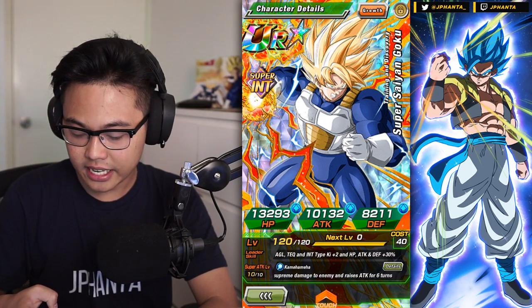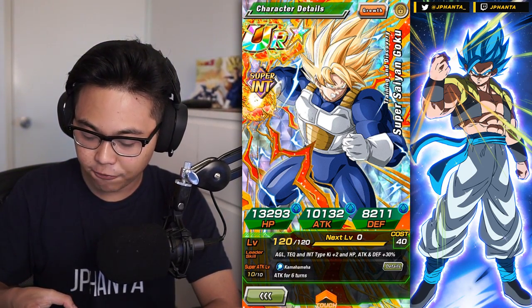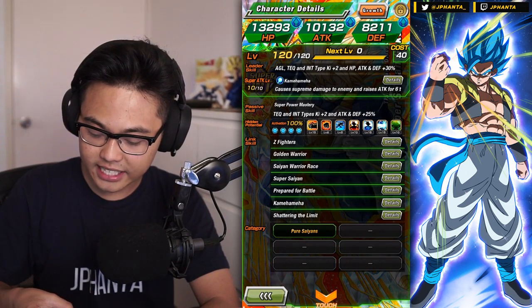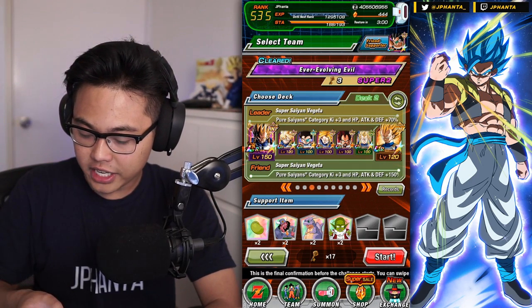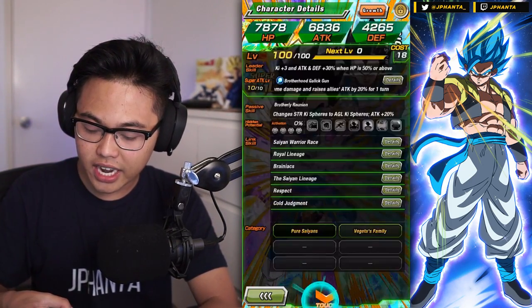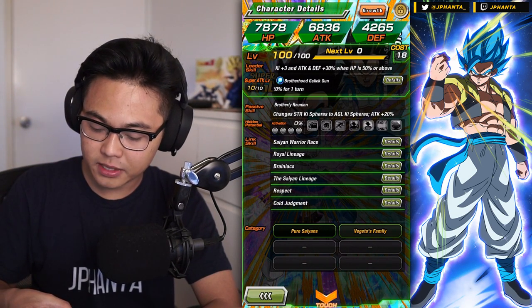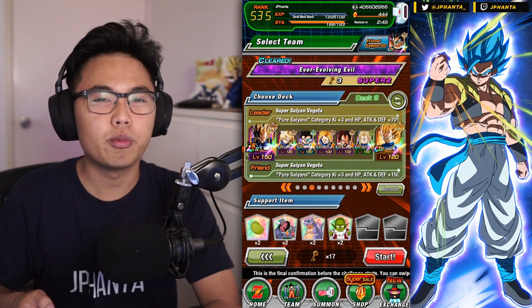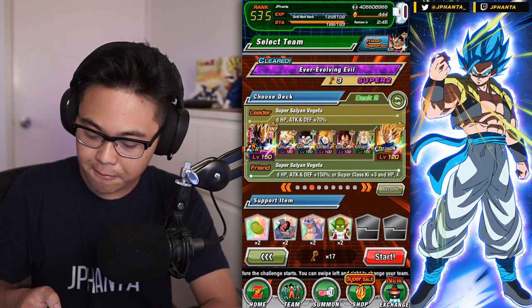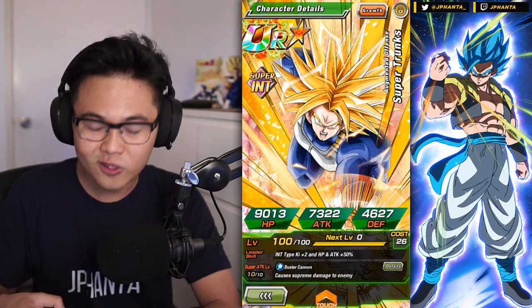We have Buff Goku here - the only time Goku really uses the armor is in the Hyperbolic Time Chamber. He's actually pretty decent for the team, provides INT type Ki support as well as attack and defense boost. We have a few INT type units. We have Turbo here with the blue under armor as well - he's an orb changer and he can also raise allies' attack by 20 for his super attack, which is kind of nice although he'll be in the third spot majority of the time. Then we have Super Trunks.